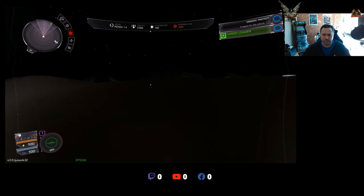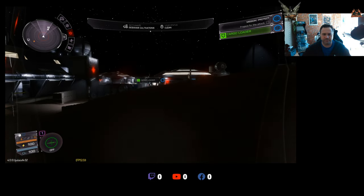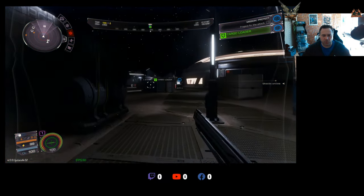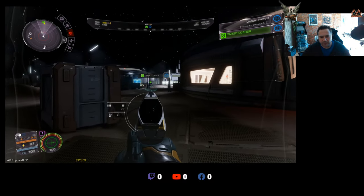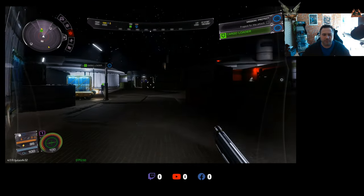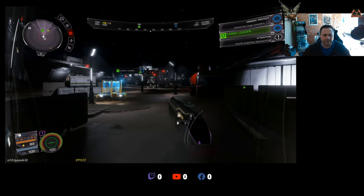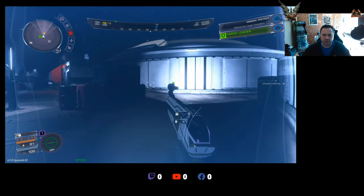Here we go — where's that cargo loader? There it is, all the way over there. Get the shooters out, get the shields on. People are already going for it — there's our cargo loader. I should be able to quite nicely set up around here. Great stuff.